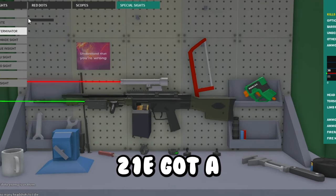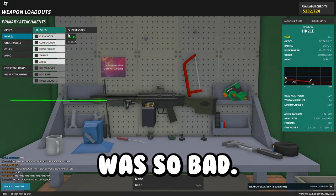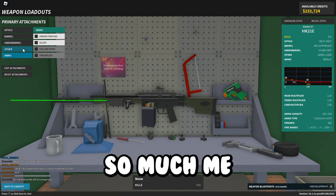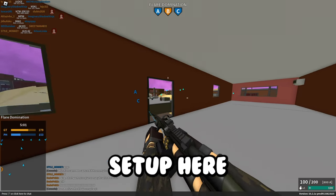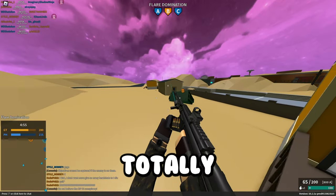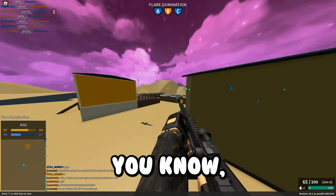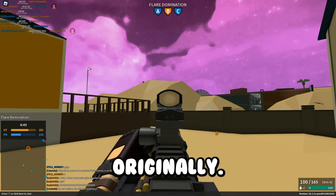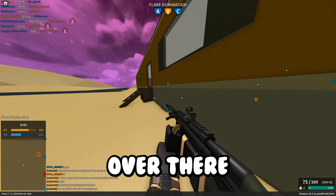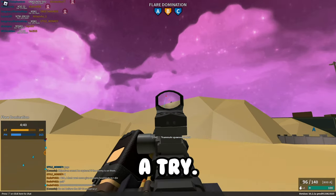The HK21E got better recoil. I used to run the AMT Terminator on this because the recoil was so bad, but now I can run a Delta Sight. As you can see, the recoil is totally manageable now — this had some of the worst recoil in the game originally. I'd definitely recommend giving this thing a try.